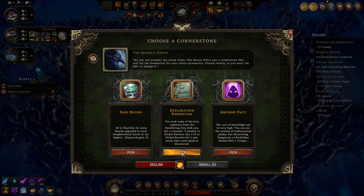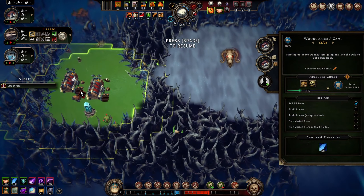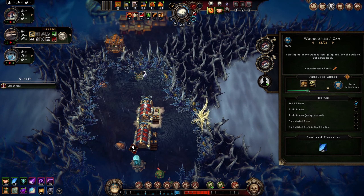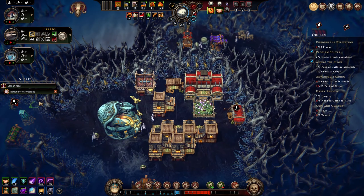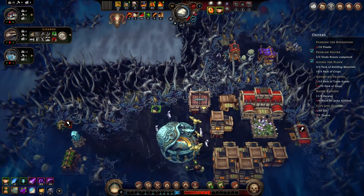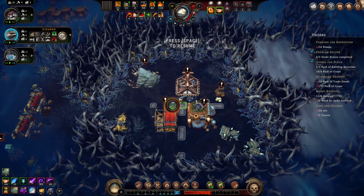Ancient Pack - the cost of knowledge: you can see the content of undiscovered glades but discovering dangerous or forbidden glades kills one villager - we are NOT taking that. Exploration Expedition is the way to go, it's overall just plus 10 to global resolve as long as we keep discovering glades, which we want to be doing anyway. We'll take our way into that glade. Our guys' happiness will jump up and we'll start gaining reputation - perfect. Newcomers: we have coats, fewer people, or just meat - we're making jerky, so let's pick the meat.